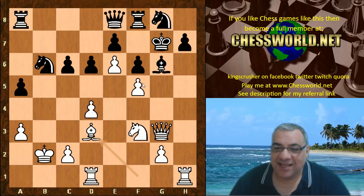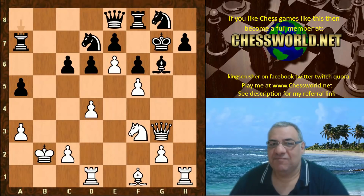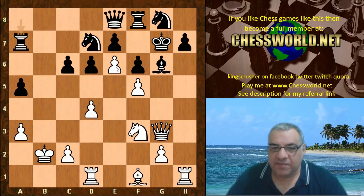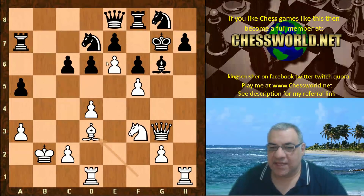It seems black has to play Rook a7 here. Now Bishop d3, just piling on the pressure on g6. Rook a7 maybe wants to catch the knight rather than the queen, because g6 would be even weaker.